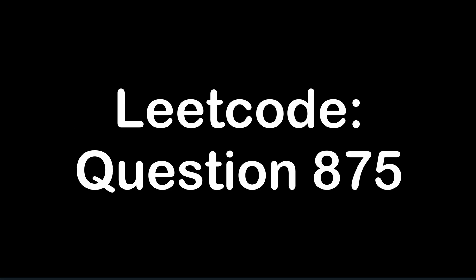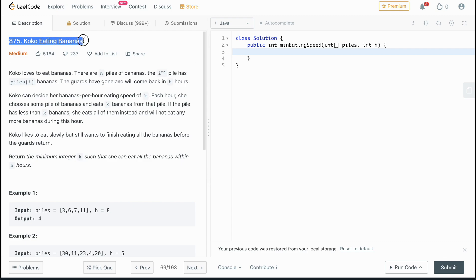Hi! Today we're going to be going over the Java solution for LeetCode 875, Koko Eating Bananas.